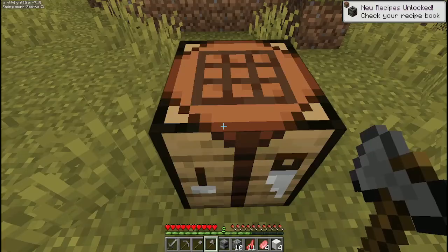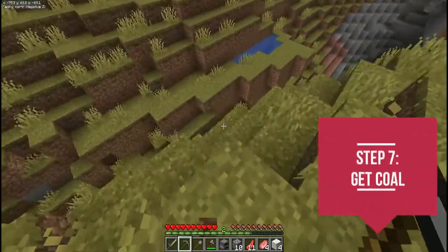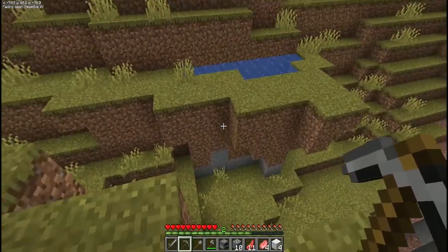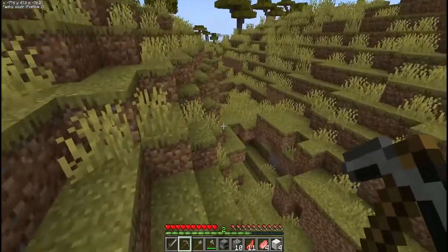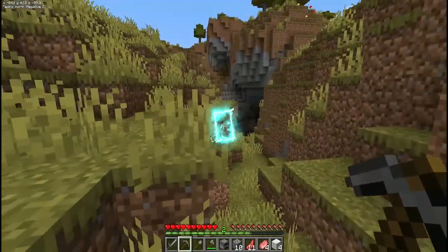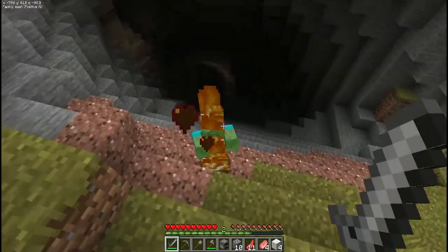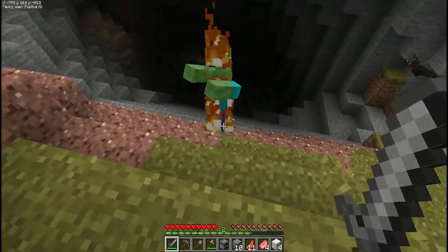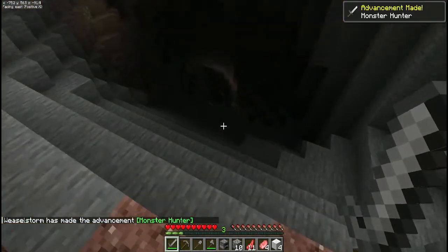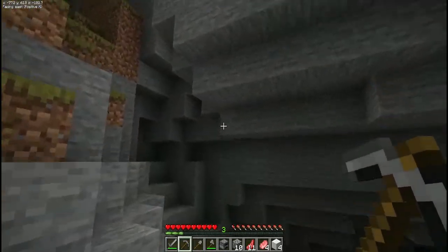We need to find some coal next, because this will allow us to create a little bit of shelter lighting. We're going to take this last bit of daylight and work our way into this cave to see if we can get some coal. Unfortunately as we head down, there's a zombie coming up to greet us — just try to stay out of harm's reach, especially as he's burning. There's water up there you can jump into if needed.